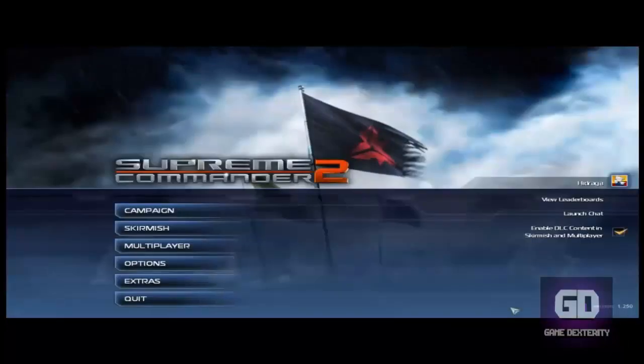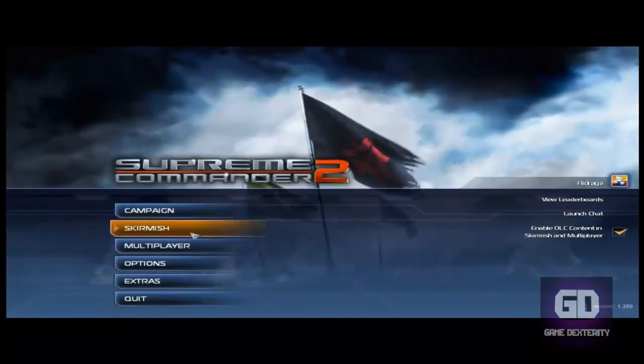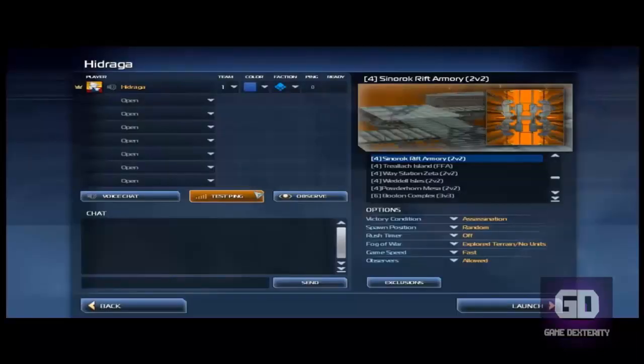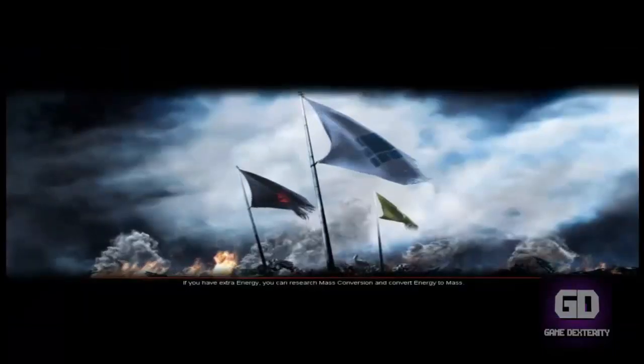Alright, so what we're going to do is end the game. Click on yes and we're going to show you how simple it is to host a game as well. So you go to multiplayer and then you go to host game, name the game whatever you want, and then click on host game. Wait for the other player to join your game, go ahead and set up any settings you want for your particular match, and then once everyone is ready, click on launch and we're good to go.